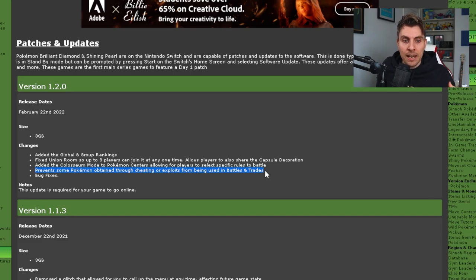The menu glitch has been completely patched — you're not going to be able to access that anymore with this new update. Any Pokémon that have been cloned in your copy of the game will not be accessible for trading or for use in online battles. You're going to be flagged with a message saying there's something wrong with the data, and you won't be able to do anything with it online. The original Pokémon — the one those clones came from — you will still be able to use.